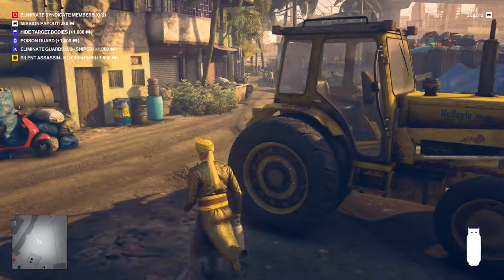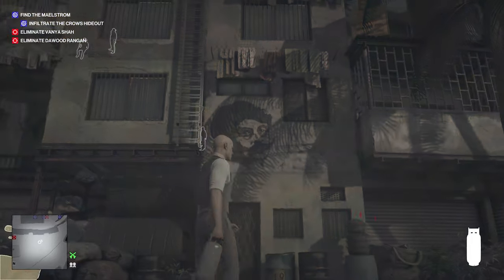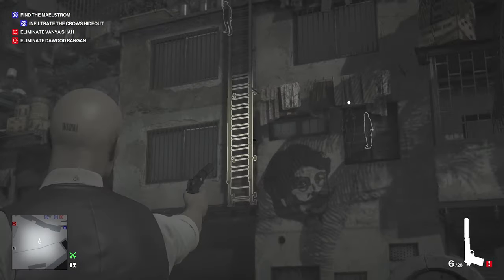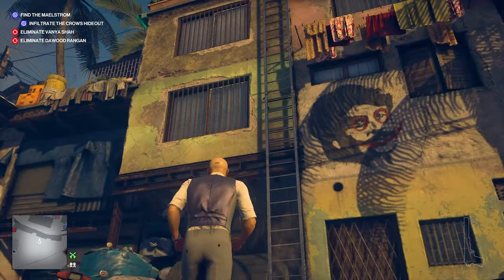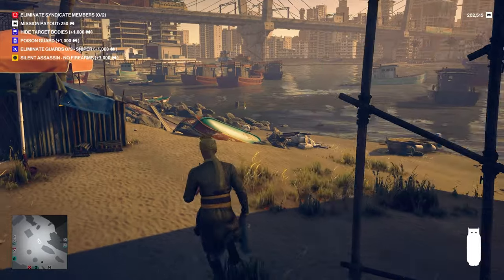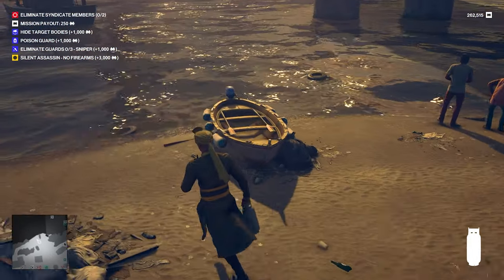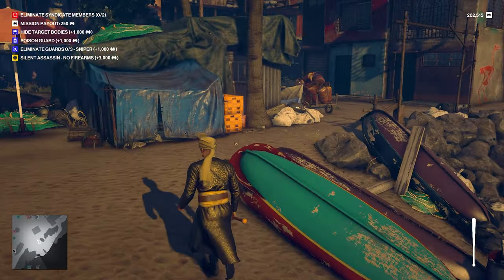Run down this street. On the left side there is a ladder, and if you have a silenced pistol you can actually shoot this ladder down which will allow you to get to the rooftops really quickly if you need to. Continuing down the street you'll get to this beach where two guys are fishing. Right next to them is the baseball bat — if you didn't grab it from the tower you can grab it now.